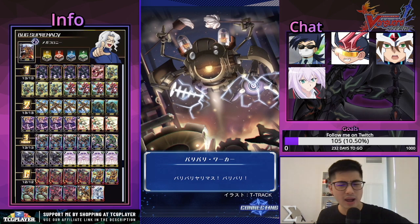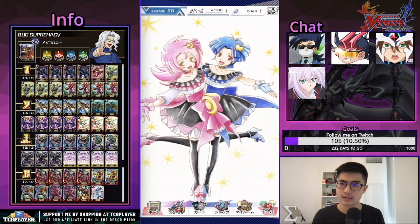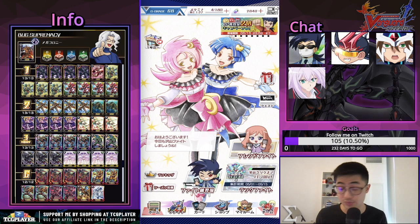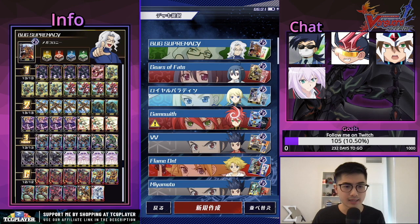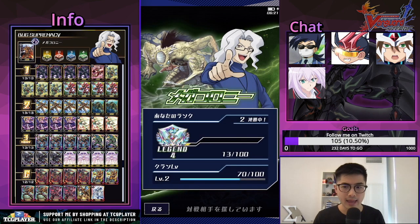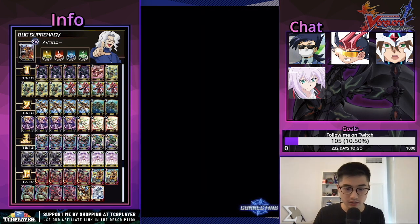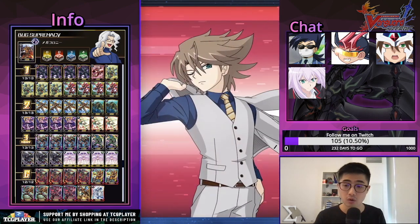This event just ended a couple days ago and I've been testing for about three days, but I've spent a good amount of time with this deck and I really enjoy it. Paralyzed is a very neat mechanic — is it paralyzing, losing intercept, not being able to be part of a cost, paralyzing vanguard, paralyzing rear guards? There's a lot of variability in your play, very situational, and if you have the skills I definitely think this deck could be really good.